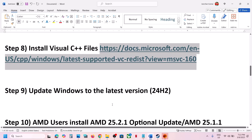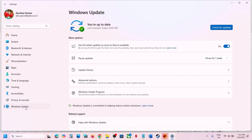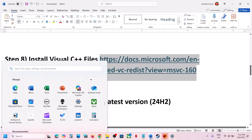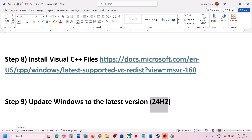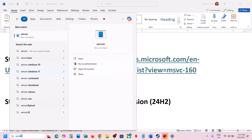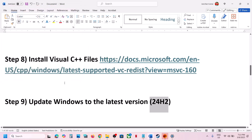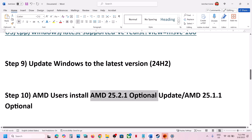After the system restart, launch the game. The next step is to update Windows to the latest version. Open Windows Settings, go to Windows Update, and click Check for Updates. Once all updates are installed, restart your computer. Update to version 24H2, which is the latest version currently.